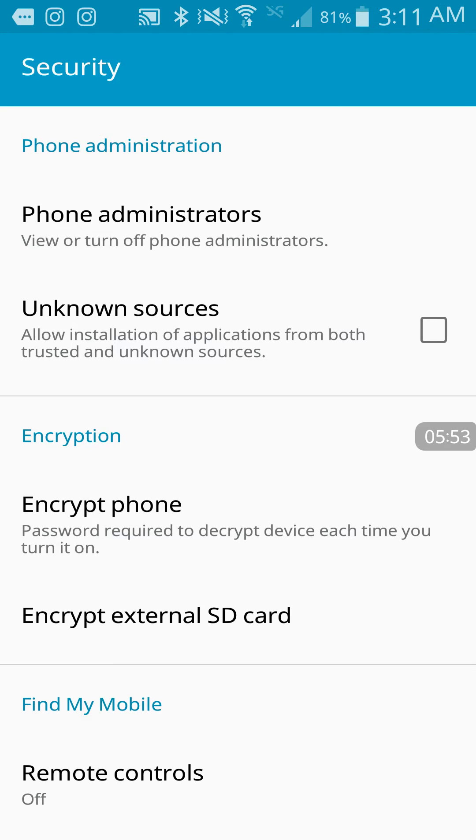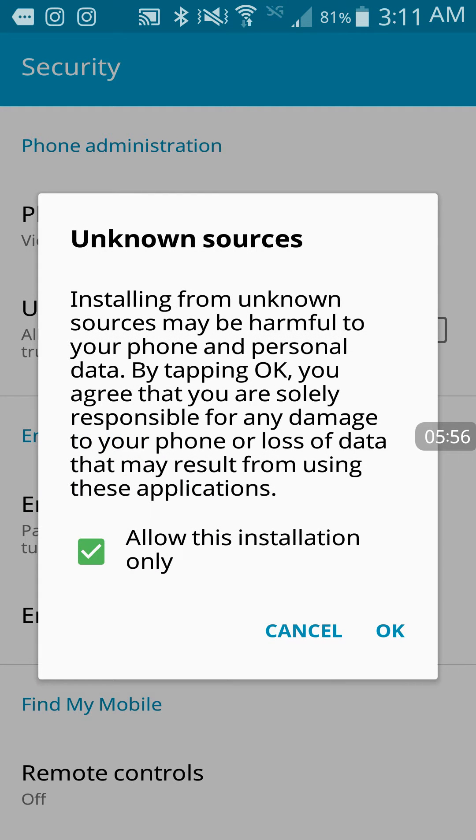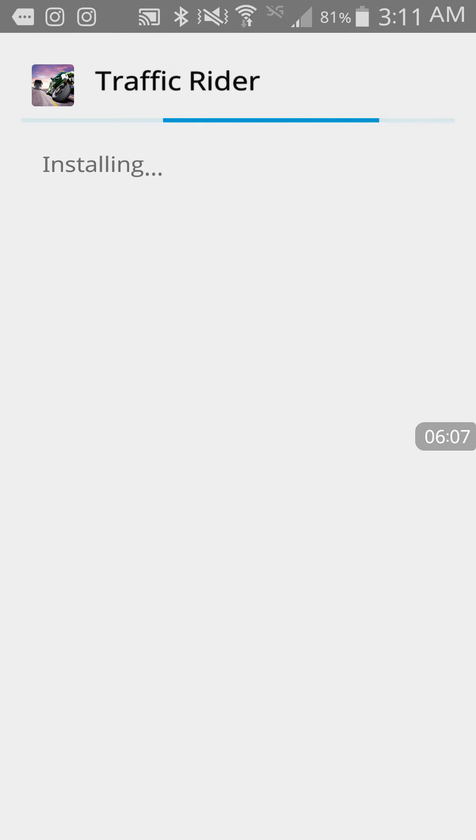Now I have this all blocked, so I just normally do this every time. So you want to click Unknown Sources, and you want to keep it so that it allows this installation only, so that you can monitor what is being downloaded. Click Install, and it will take a few minutes to download.